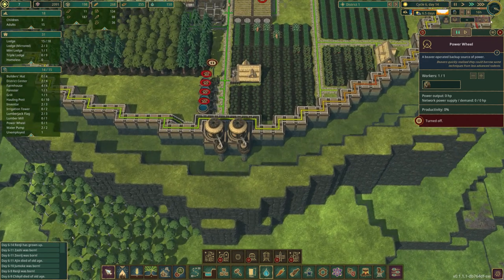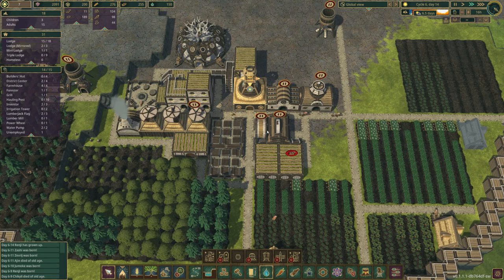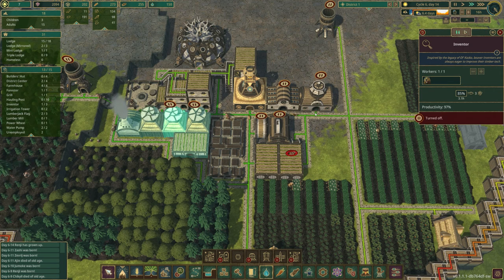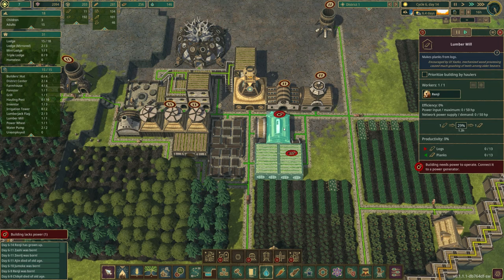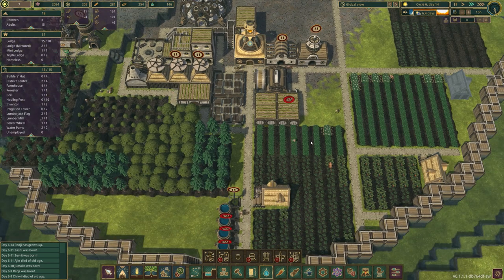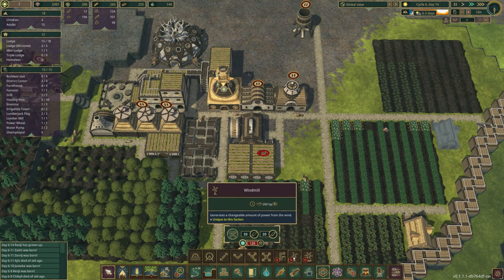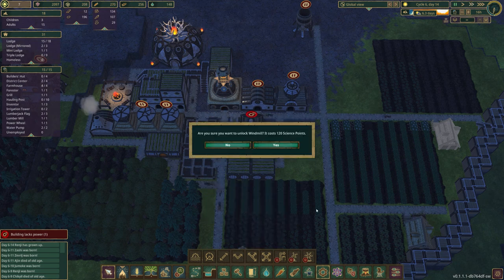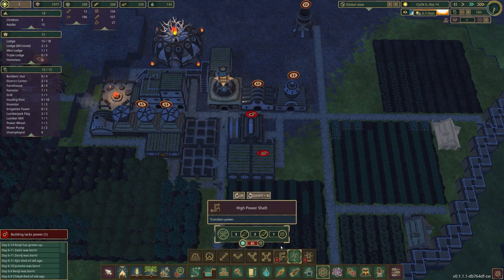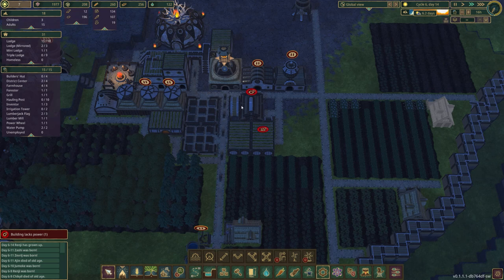We're going to need some stairways and planks to work our way down this way. We need some more workers though - we have one unemployed beaver, that's not too bad. I'm going to shift out some of these inventors since we don't need that many right now and we have tons of inventory points. Get some planks built up, and then we can get to building. The other thing I wanted to get into was the gears - an alternative power method is this windmill here. It kind of sounds like a fun idea, so we can get this started.